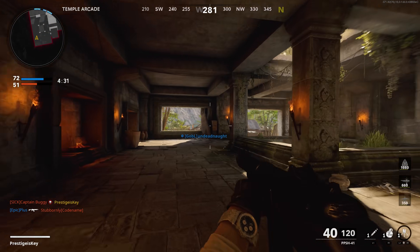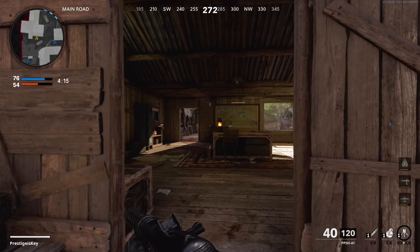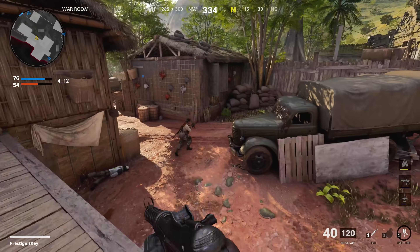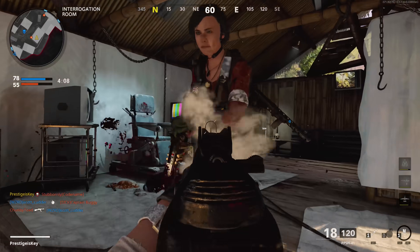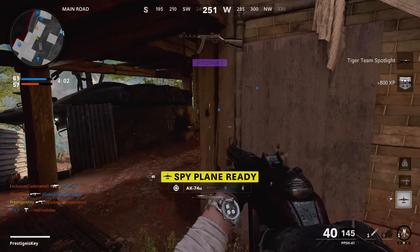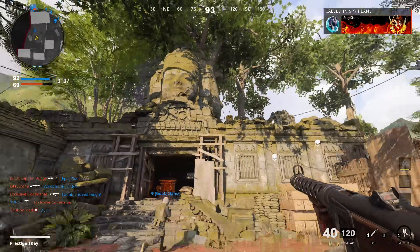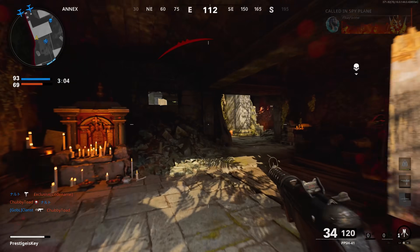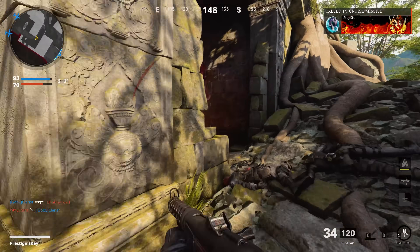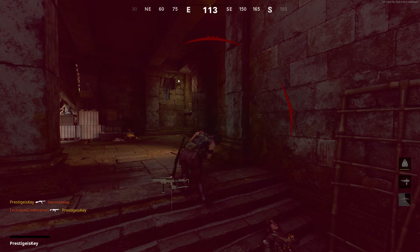Another Operator outfit coming is called Tree Python, part of the In the Sticks bundle. Tree Python was shown pretty heavily in the Season 3 trailers and promotional material, and people were saying they really wanted this one. We know now that this outfit is for Naga, and it's going to include a Tombstone Soda weapon charm and a finishing move called Splitting Hairs featuring a Kukri. This particular blade is something we're going to be seeing a lot of over the next couple of weeks, so I would assume that eventually it will come as a full weapon to use in Black Ops Cold War. There are a handful of finishing moves from Season 3 that seem to use the Kukri, and it's a really nice-looking blade.